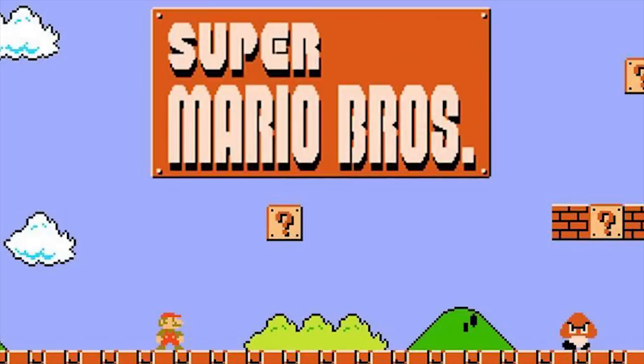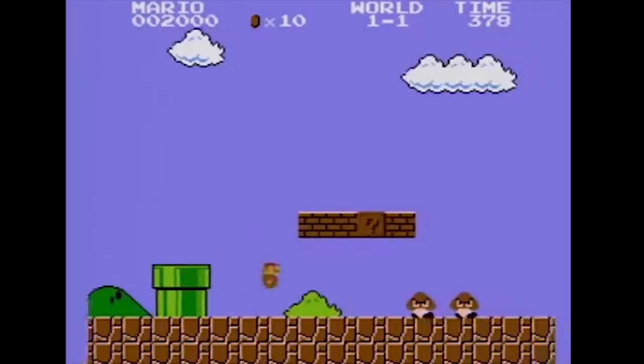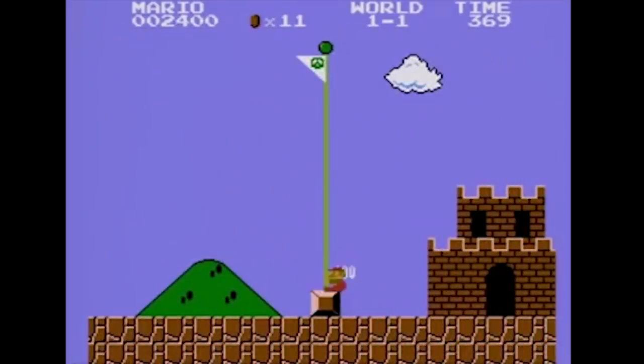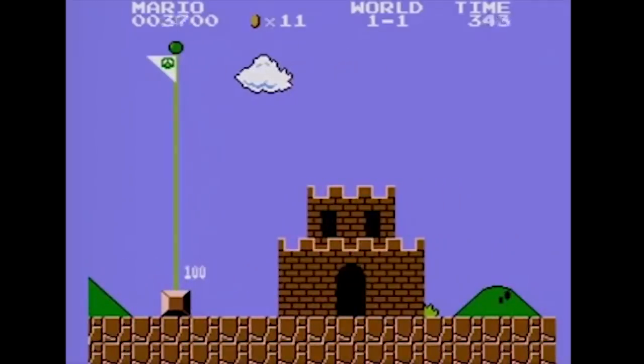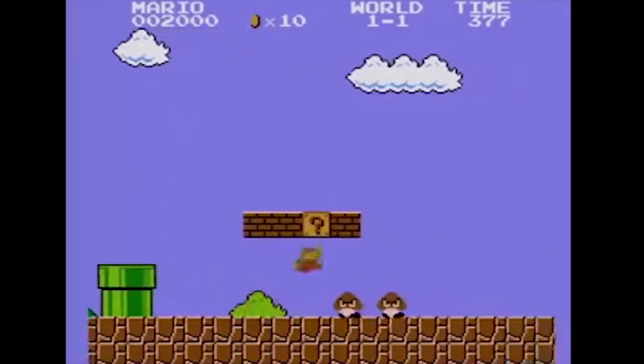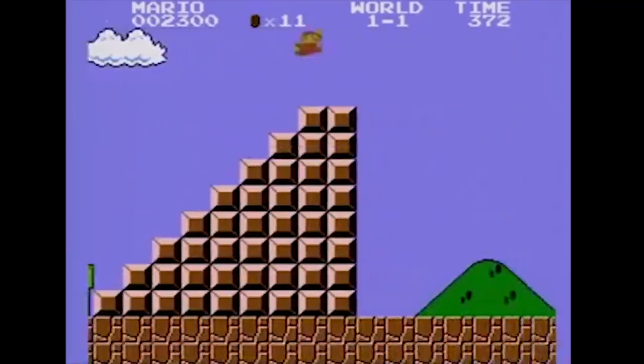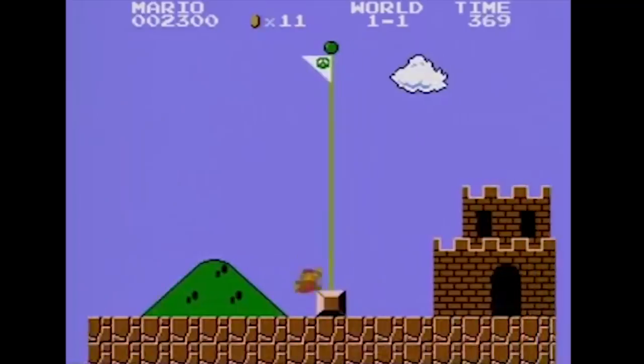Super Mario Bros for the NES has a few very useful glitches that are all more geared towards helping you greatly if you're trying to speedrun this game. The first one I'm going to talk about is the flagpole glitch, which only saves you a minimal amount of time, but in a fully optimized speedrun, every millisecond counts. The idea is that you can clip through the bottom block of the flagpole, allowing you to skip the lowering animation, effectively ending the level a bit sooner.